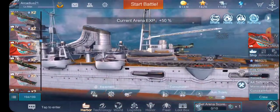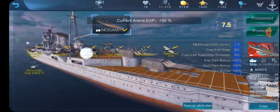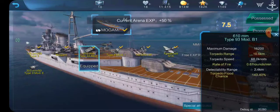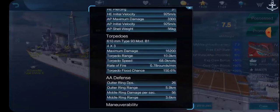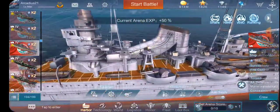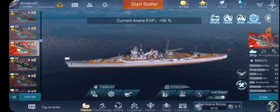Now, torpedoes. She does have four sets of torpedoes that do 16,200 damage, go 10 kilometers, and travel at 68 knots. These are four torpedoes — you have six to a side. However, the arcs for them are only rear-facing, which is one of the main drawbacks of Japanese cruisers.